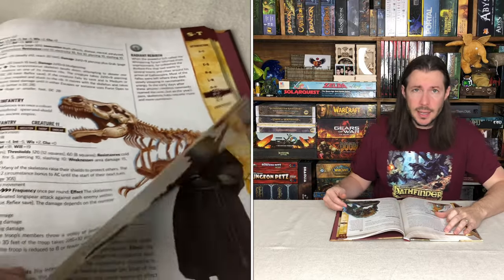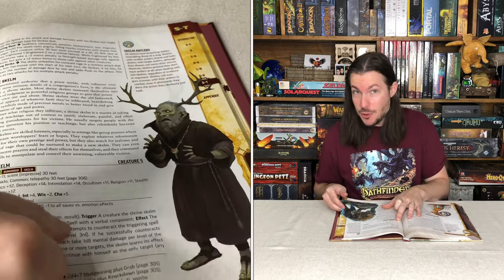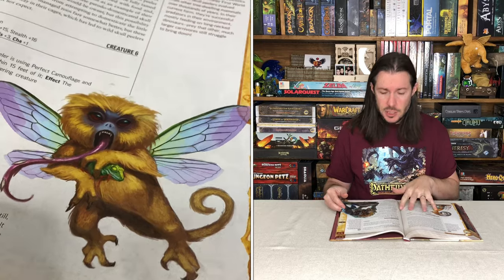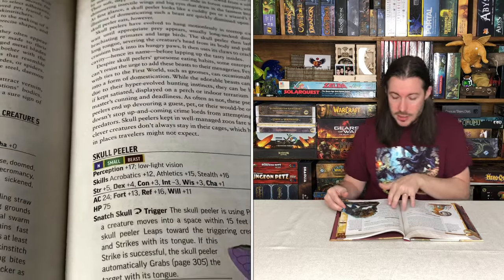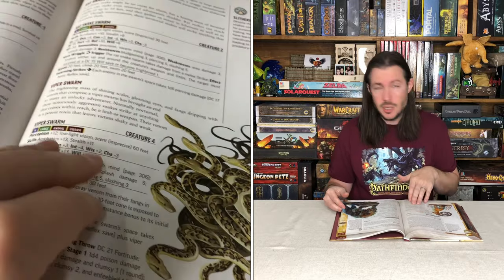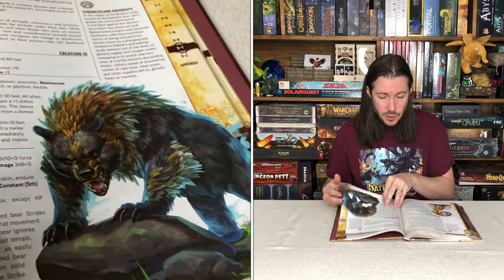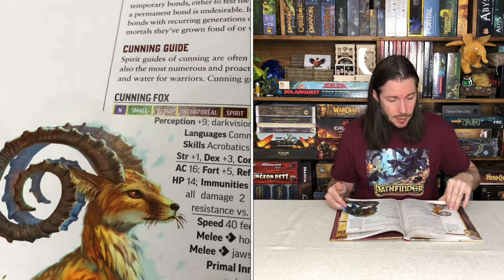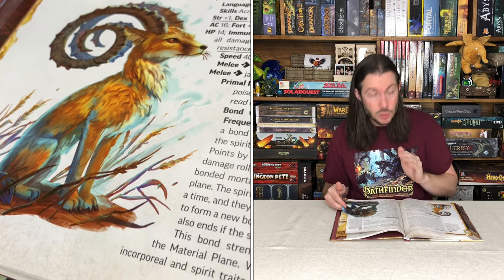Another one I thought was really cool is the spirit guide section, where you get the cunning fox as well as the feathered bear. These spirits can be summoned based on what character you are - they're not just something you have to interact with and fight. These are things that can actually be bonded with, as you can have spirit animals in Pathfinder. The feathered bear is super awesome.